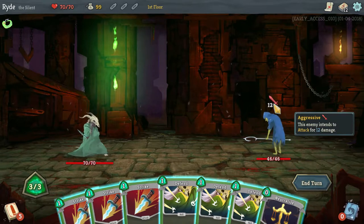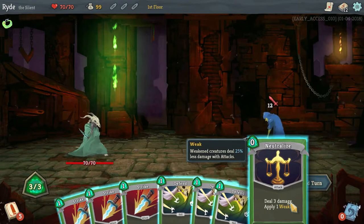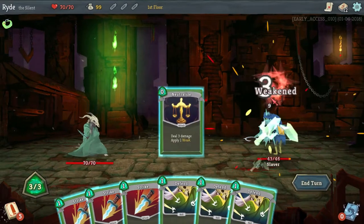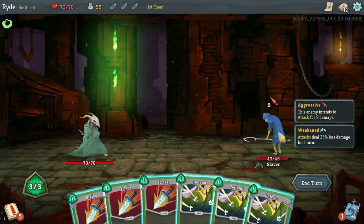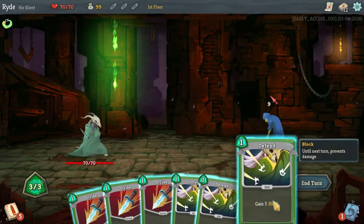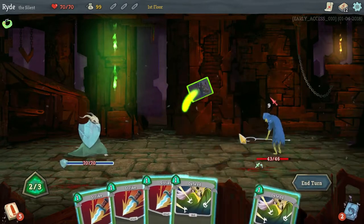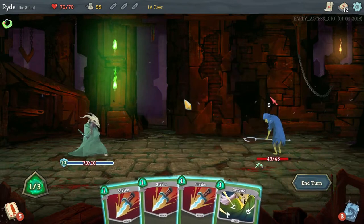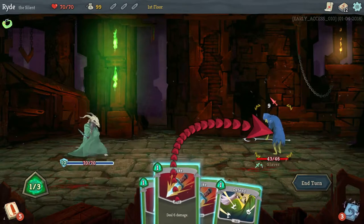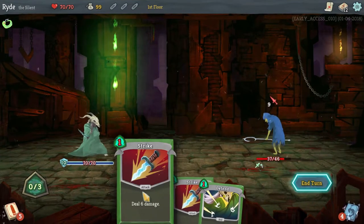What can I do? I can neutralize him — I deal three damage and apply one weak. I will do that. As you can see he is now weaker; he will only do nine points of damage. My defend cards give me five block. I make two of these and I have ten armor, which means he will do zero damage to me. I will strike him. Strike does six damage.